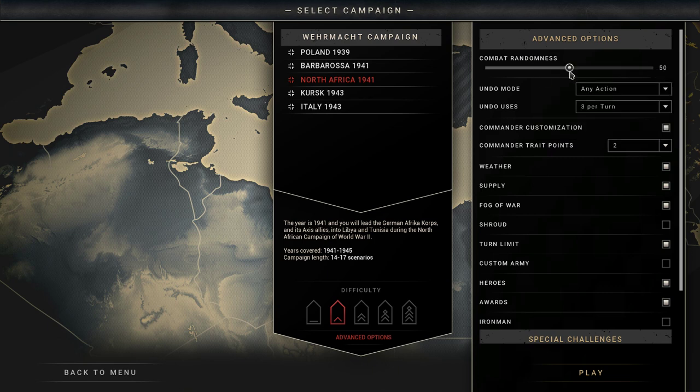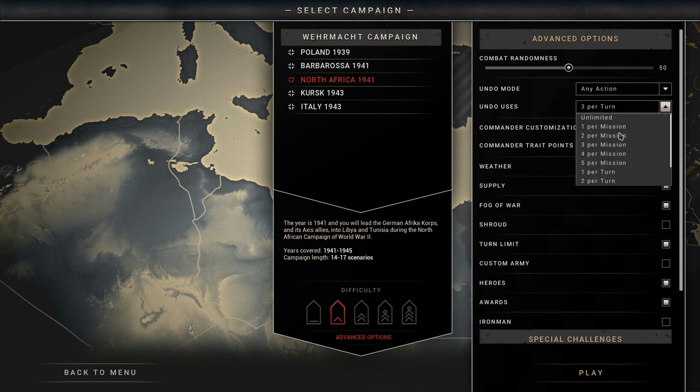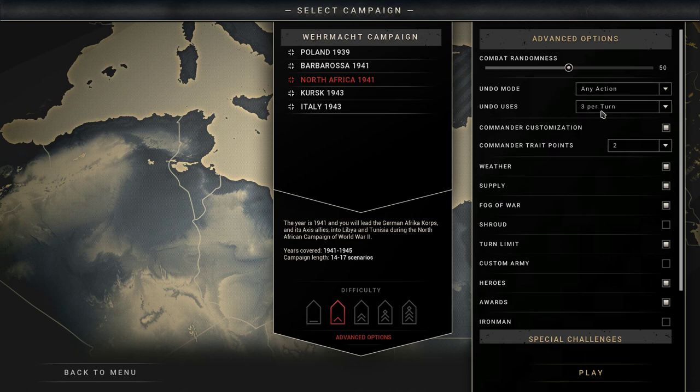Going up towards 100% means it's going to be fairly random. I'll keep it in the middle for a balance. Undo mode — I'll go with 'any action'. Undo uses are limited to three per turn. The weather is a really cool system. Supply is very simple in this game but works very well — you can use it to your advantage. Of all supply systems in war games, this one is simple to work out and only works on a turn-by-turn basis. Fog of War I'll leave off. Shroud I won't turn on. Turn limits I'll keep on. Heroes and Awards I really like. Iron Man I won't use.